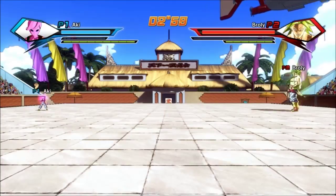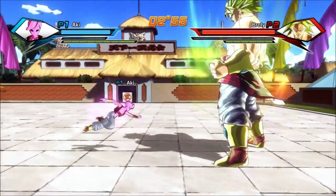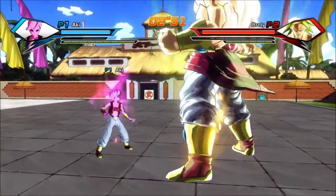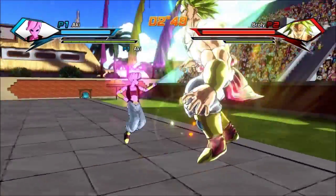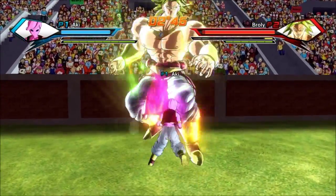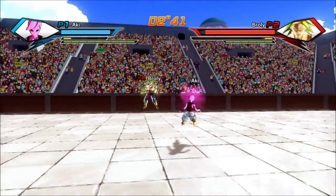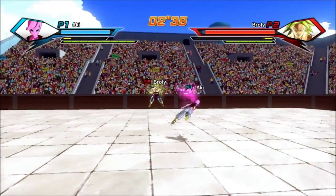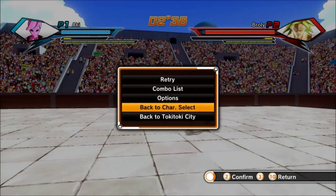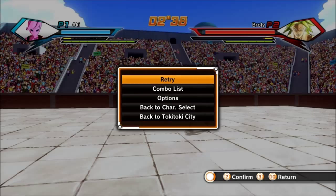So here we are in a local match, and what I want to show you is how fast your KI generation is at baseline. Two, three, four, five, six, seven, eight, nine — so it takes nine punches to generate a bar of KI baseline. This is without the z-soul equipped.